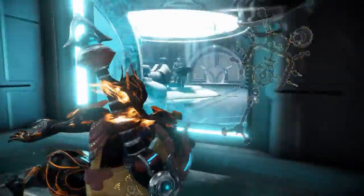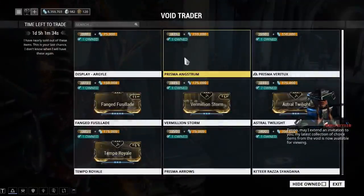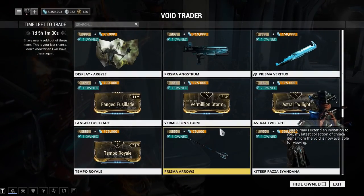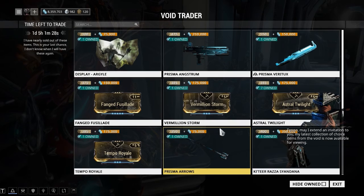I prefer the icon on the map. It's a bit more interactive in my opinion compared to just having that dropdown of things. Like, it's a great way to notify that hey, he's here, things are happening. Speaking of him — hi, Baro.